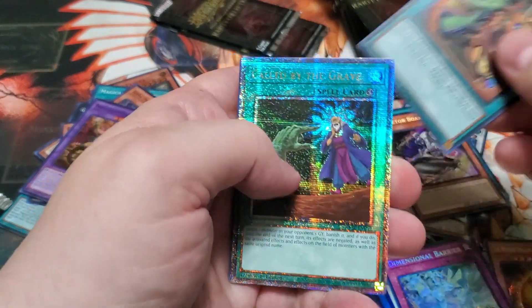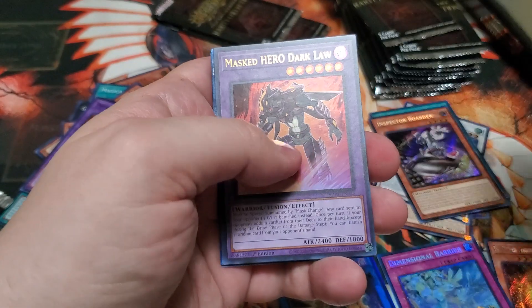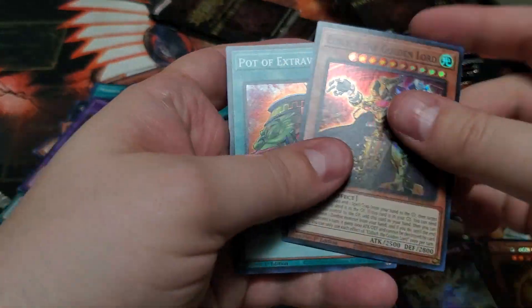Pot of Extravagance — Ooh, Twenty Fisks, Called by the Grave. Beautiful — Master of Darklawn. Ooh, an Evenly Matched Collector's Rare. That's awesome.